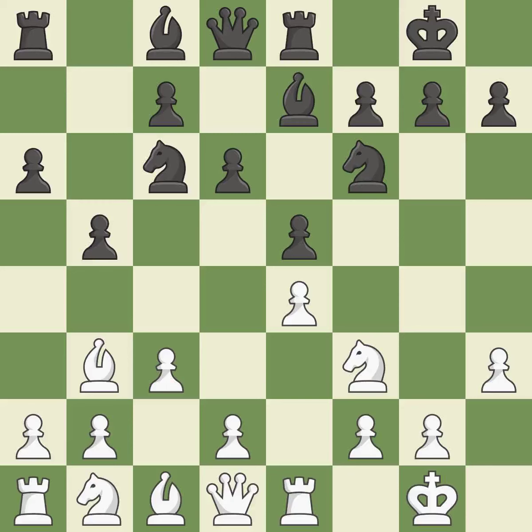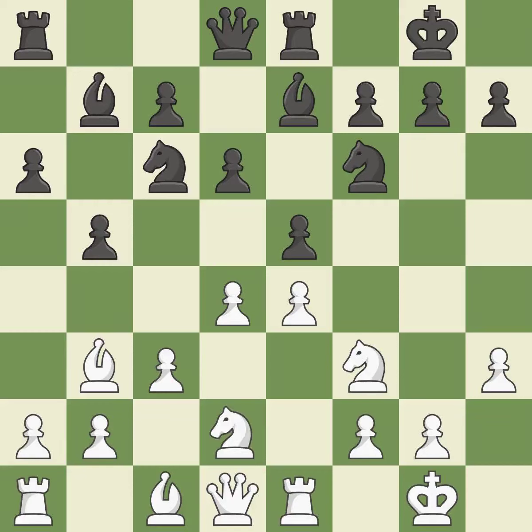Re8 centralizes the rook and opens up the f8 square. D4 attacks the e5 pawn, opens the diagonal for the dark-squared bishop, and gains space in the center. By doing this, a bishop moves out of its beginning square and into the action, and a knight moves out of its beginning square and into the action.